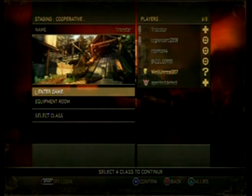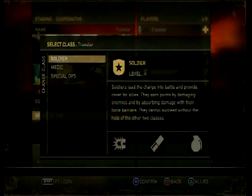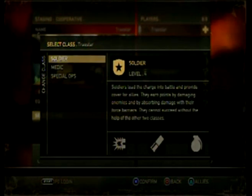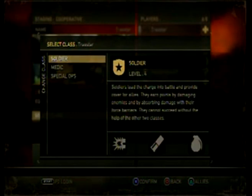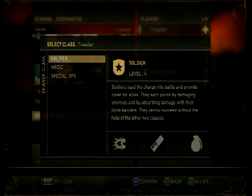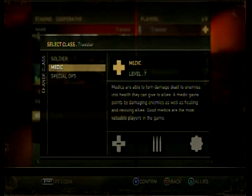Co-op works a little differently. There's a total of three classes that consist of the soldier, medic, and special ops. I don't know if these are the only classes for co-op or if the final game will just have these three, but each one has their own strengths and weaknesses. For example, the soldier is big and bulky with lots of health — he's definitely the killing guy and can throw grenades. The medic can throw hedgehog grenades and is the team healer, essential to co-op.